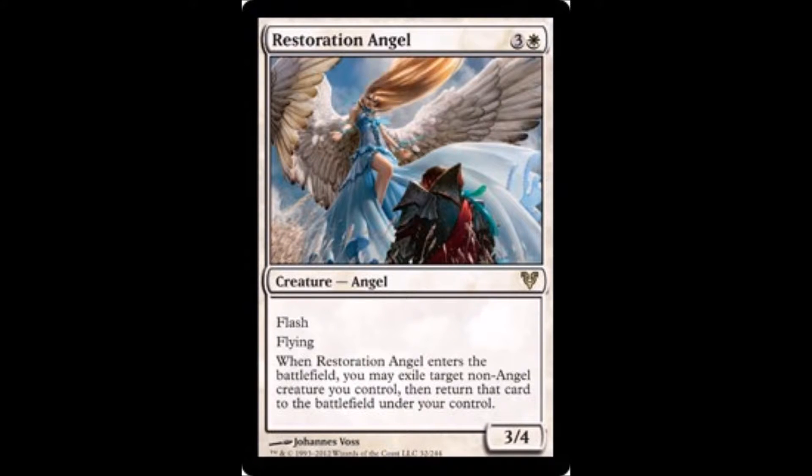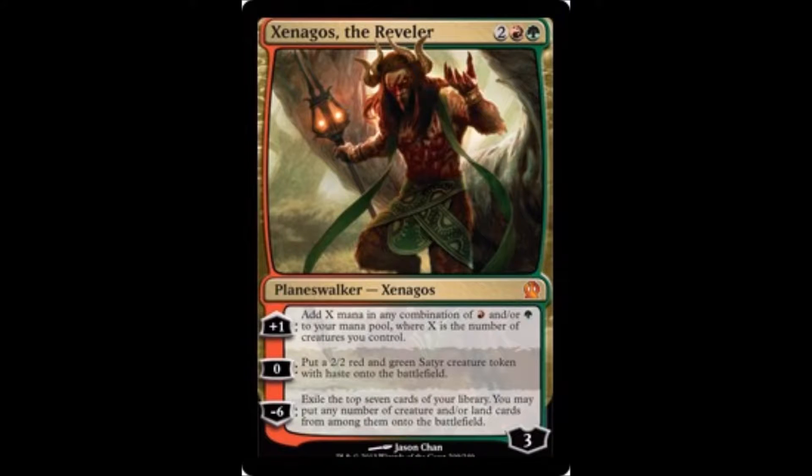Restoration Angel — when you need to save your dudes from some kind of targeted removal, or you just want to flash something that does something when it comes into play. Then there's the Reveler: makes dudes, adds a bunch of mana, and the ultimate wins you the game.